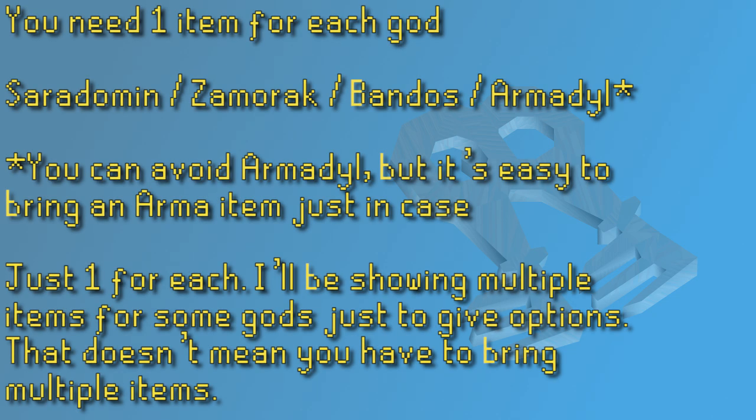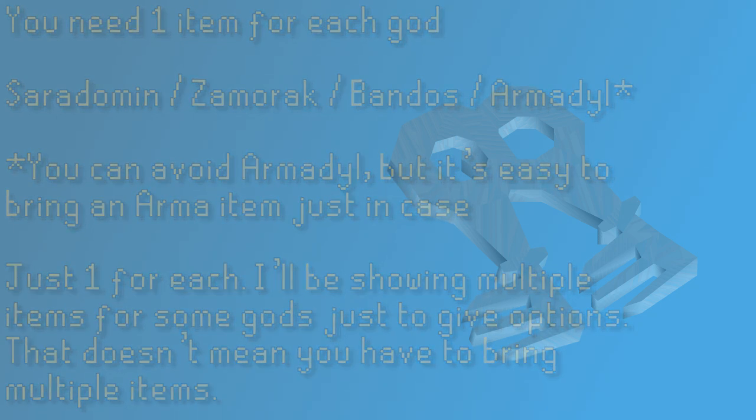To be completely protected, you will need to wear a piece of equipment from each of the four gods: Saradomin, Zamorak, Bandos, and Armadyl. It is possible to avoid the Armadyl section of the Wilderness God Wars dungeon, so you could ignore that piece of gear, but sometimes the Avansies move a little bit too far, so it is worth bringing the Armadyl piece anyway. If you plan on using the 60 Strength shortcut to get in rather than the 60 Agility one, that entrance leads right through the Avansies, and you'll definitely need an Armadyl piece.